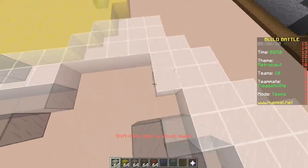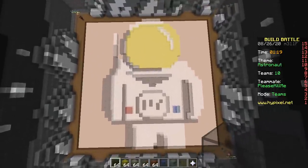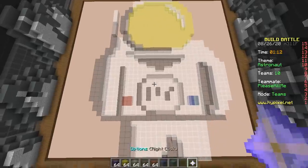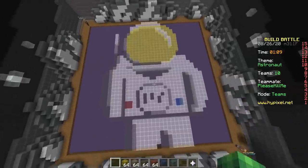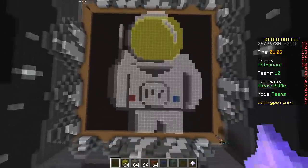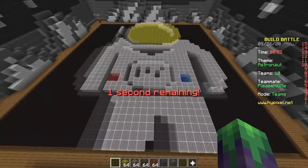We're done with the build! Pretty good. Maybe change the floor to black — epic. Space is black, not purple. Done! Time to start voting.